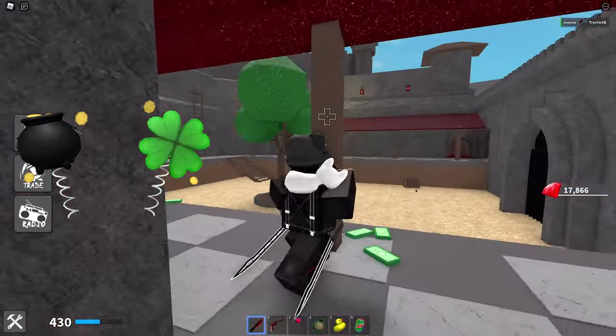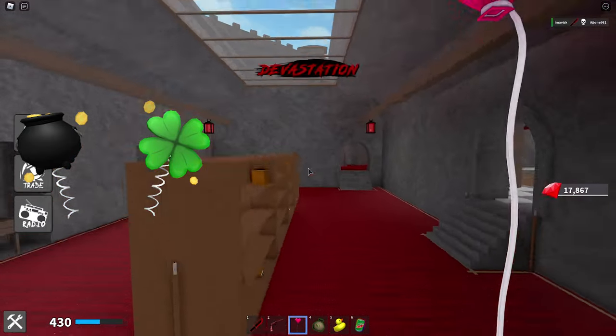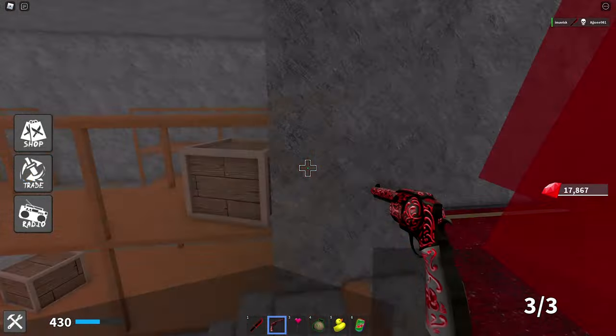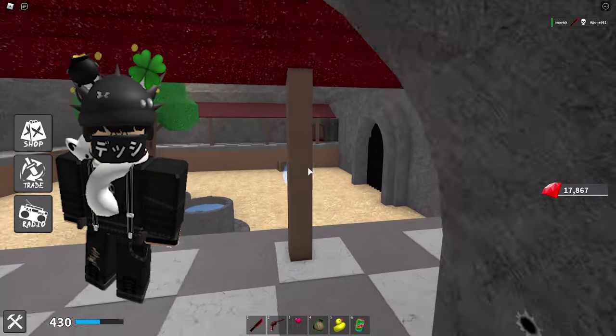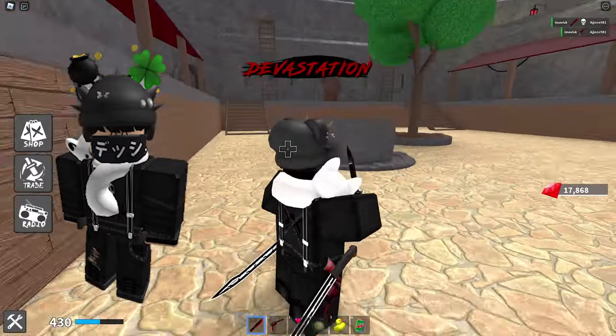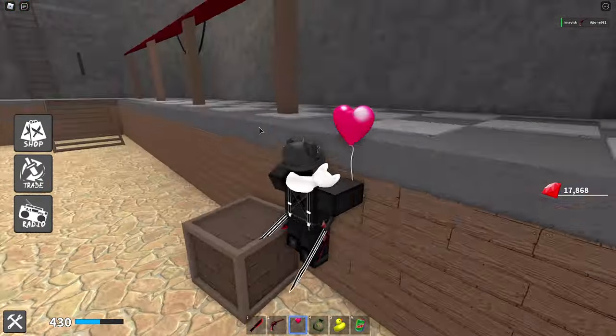Next up we have the St. Patrick's Day Boppers, which is pretty awesome — a very nice hat accessory for 76 robux, so a little bit more expensive than the cheapest price possible, but it still looks pretty amazing. It was last updated on February 25th, 2021, currently has over 800 favorites, and that's how this one is going to look on your avatar.